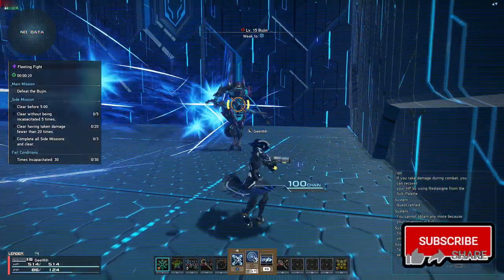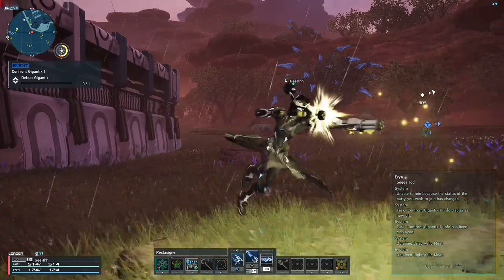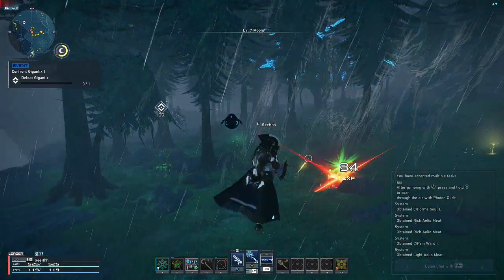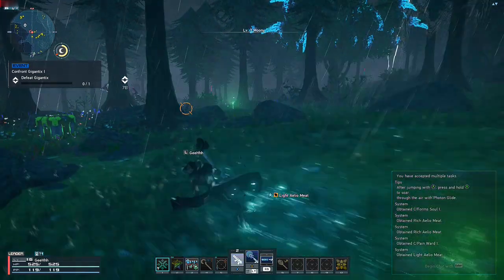We're gonna start off with the Gunner weapons: Assault Rifle and Twin Machine Gun. Assault Rifle can attack enemies from long range while you're moving, and the damage depends on your distance from the enemy.